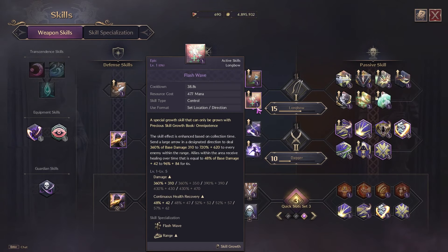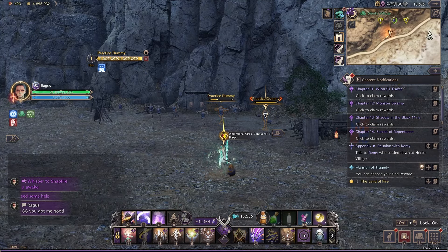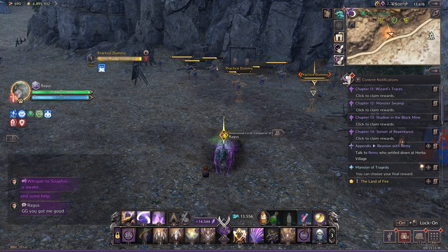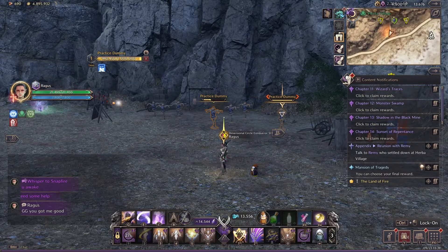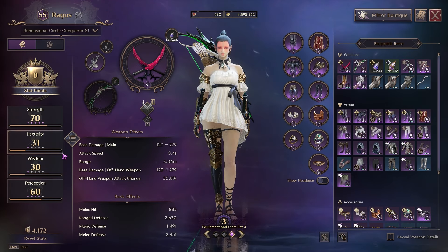At level five it does a lot more damage — imagine that in siege, then hit it with a Blitz and it refreshes again. Imagine two, three, four, maybe five Longbow players doing that and you just clean up an entire group without evasion. For tier two sets, let's not talk about specific builds — let's talk about overall usability.